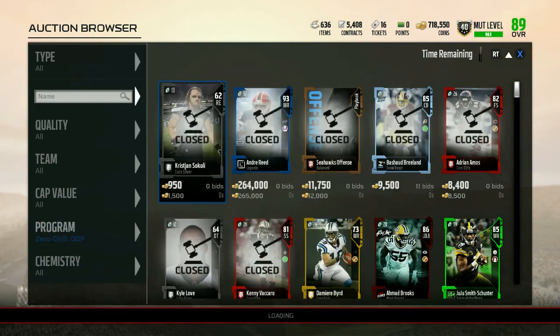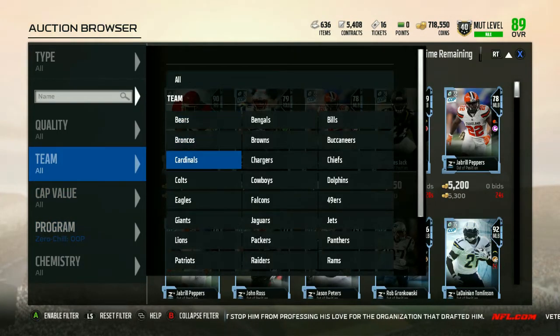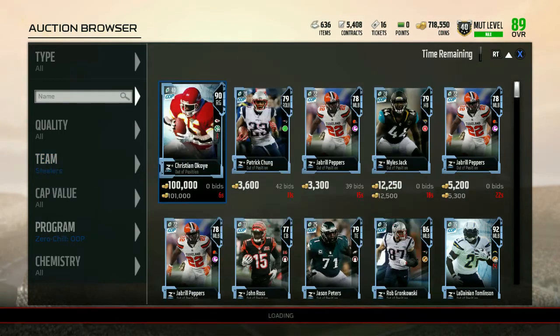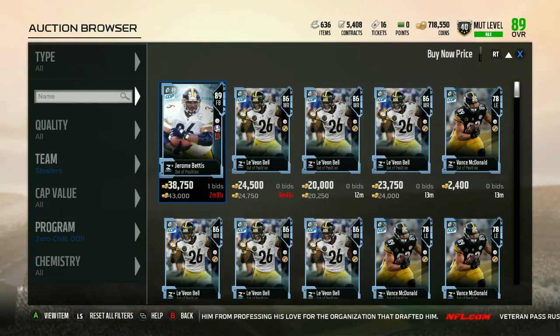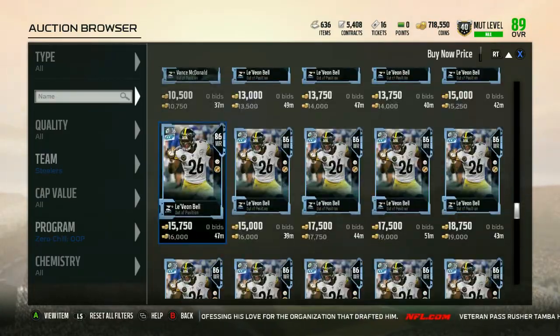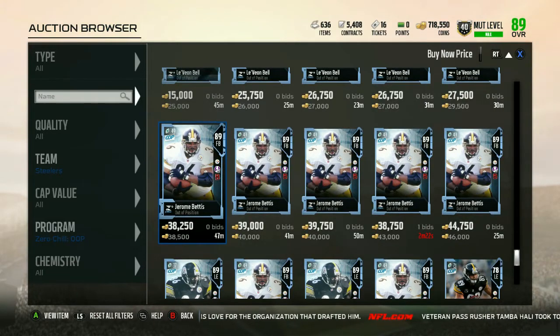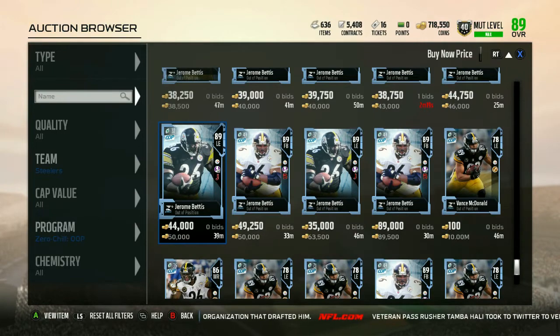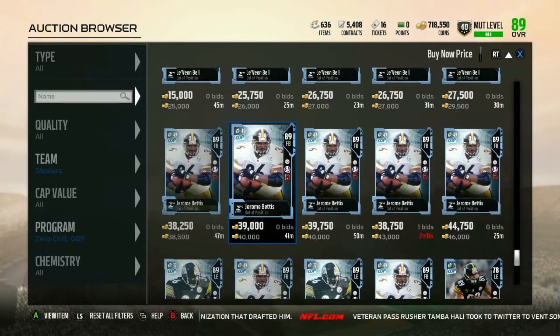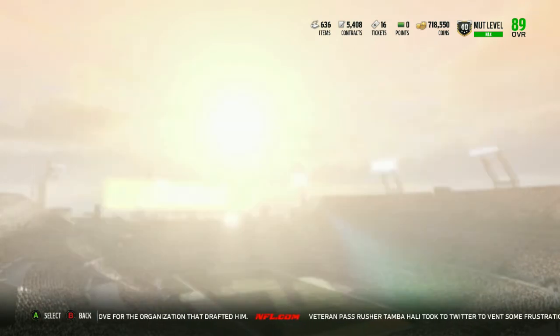Checking out of position Steelers cards on the market — the fullbacks are going for 38k and left ends are going for 50s, so I'm gonna pick up the left end. Not bad — I'll make like 47k.